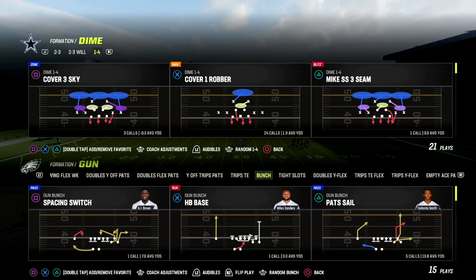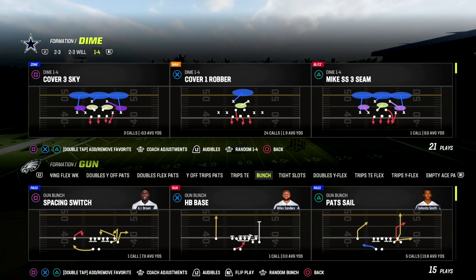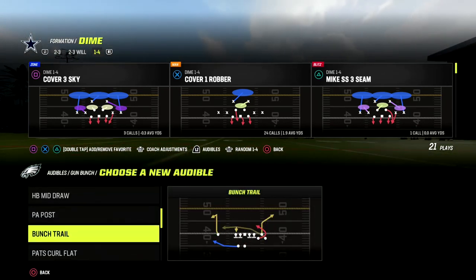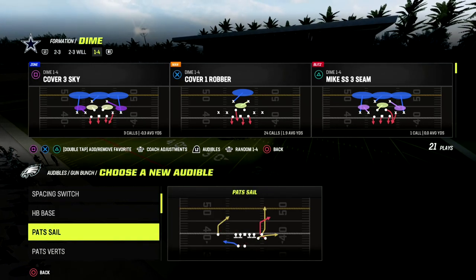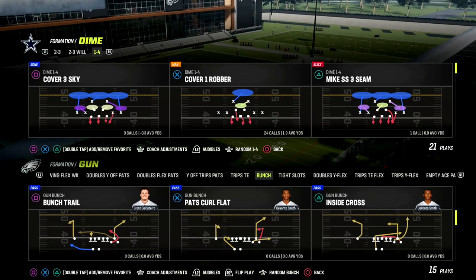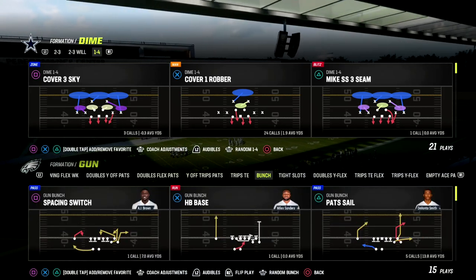If you want to get my full Dime 146 defensive ebook, make sure you join the Patreon — the link is down in the description below. The Patreon gets you access to all of my Madden 23 offensive and defensive ebooks, including the Dime 146. It's only ten dollars and gets you access to all of that material.